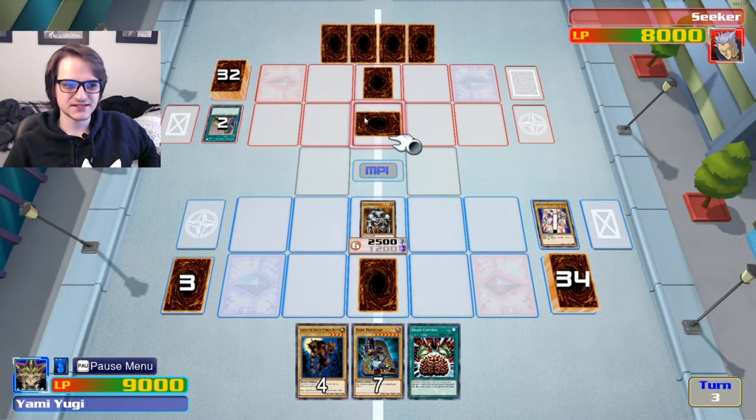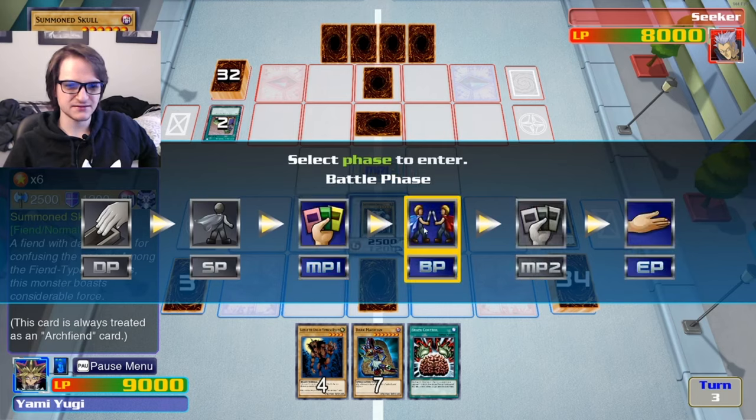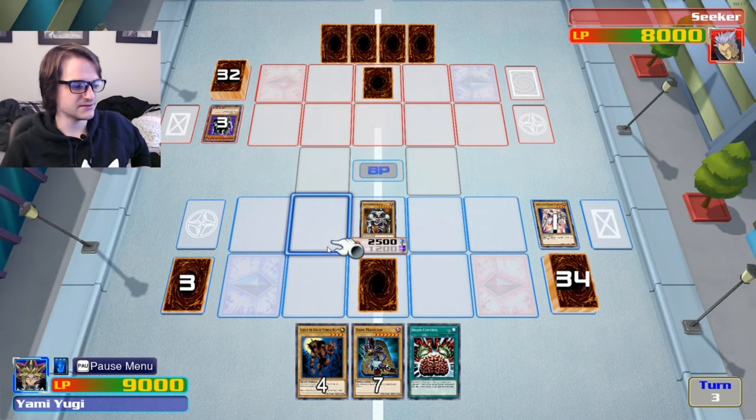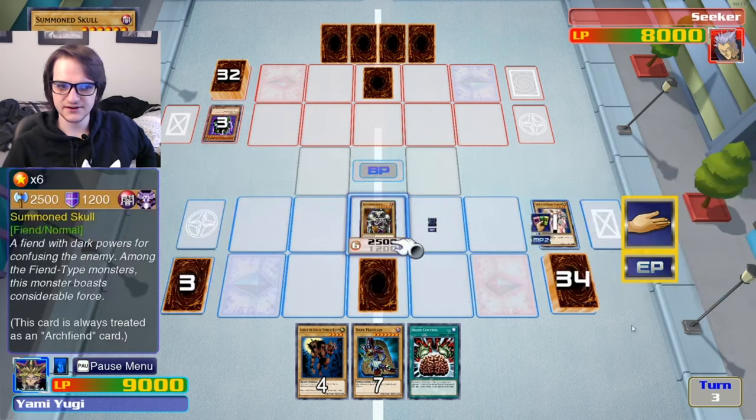It's probably better to just save until he flips something, or we attack it and then steal it and then sacrifice it. But it's fine. Just attack. Alright, awesome. That is kind of what I was expecting, and that's it for our turn.